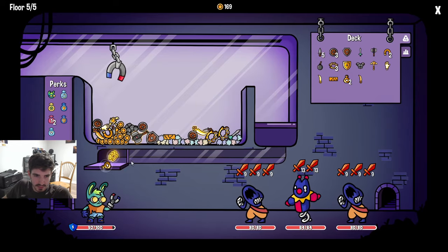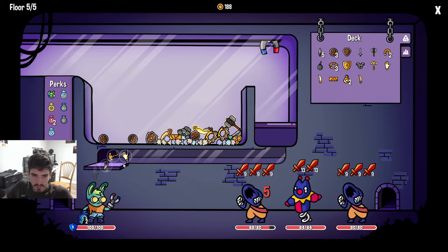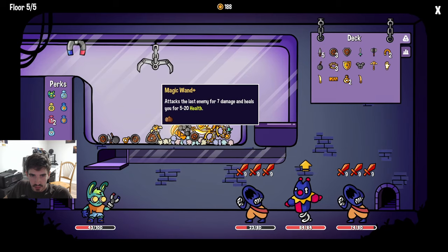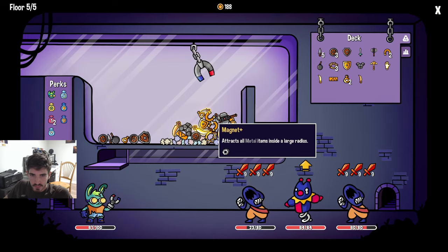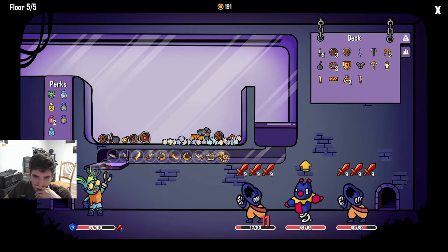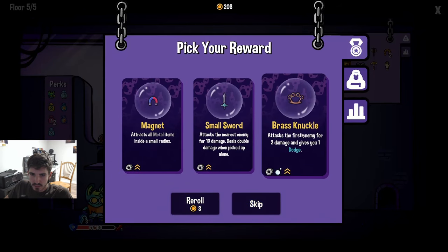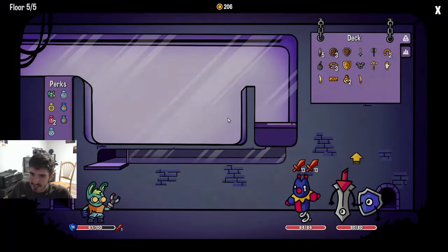We got some healing. We're actually gonna need some healing after all these guys - they're just going to town on us. We'll go for the one magic wand and then grab the pile. We got both brass knuckles - perfect! We don't even need the brass knuckles. I think we just go for the boss run - we're almost there.